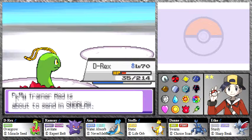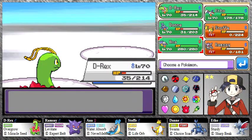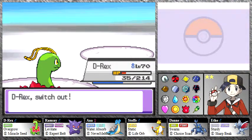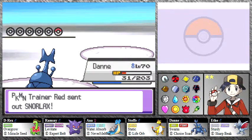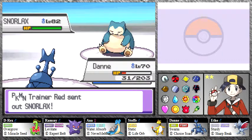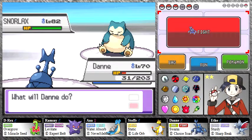Alright — Snorlax. It is his last Pokemon, so I'll switch back to Dan to take him down. He does have a Snorlax on his Adventures team. Interesting thing — he has a Pikachu, Snorlax, and Venusaur, but he doesn't have a Charizard, Blastoise, or Lapras. In Crystal, the Lapras is actually an Espeon, which he does have — so the Crystal version of Red on Mount Silver is more accurate to Adventures than this one.